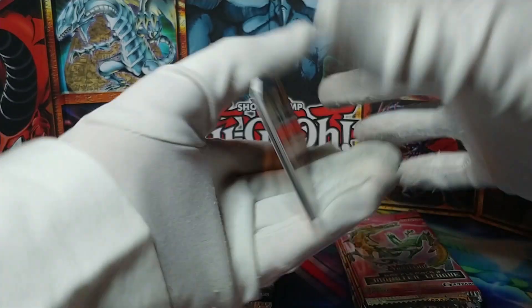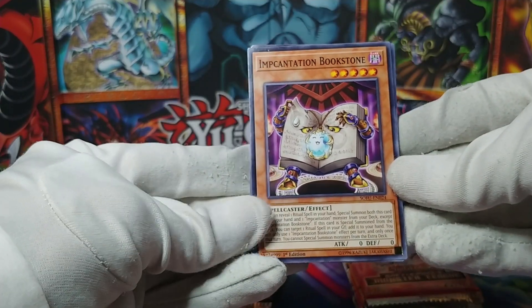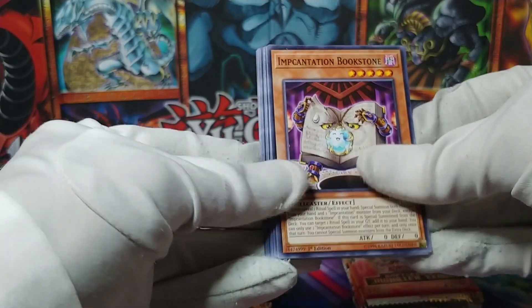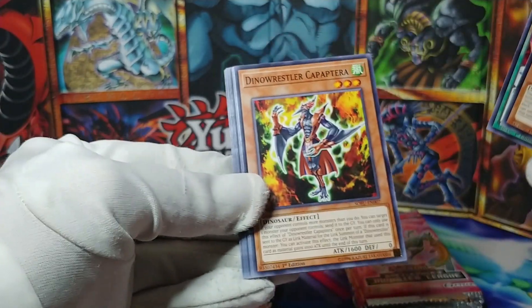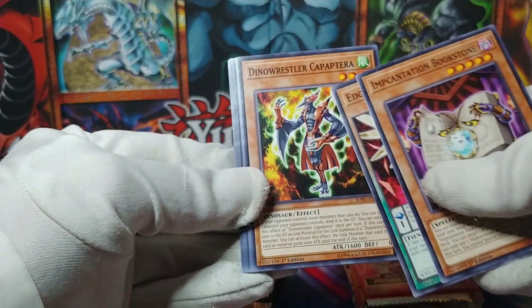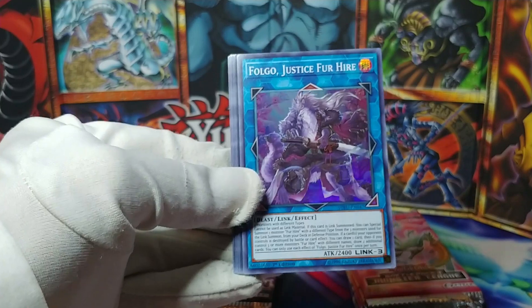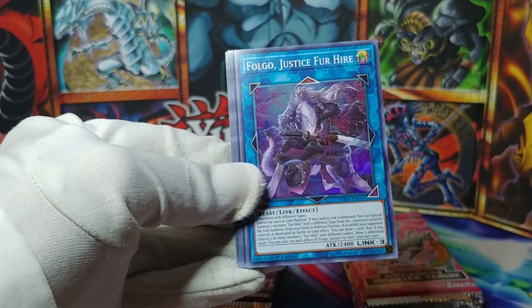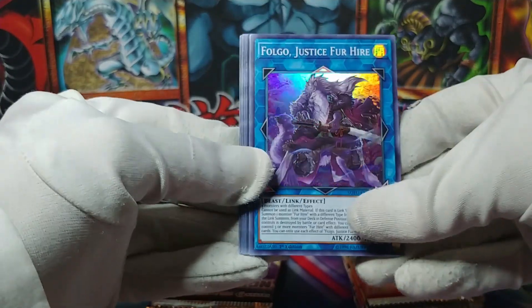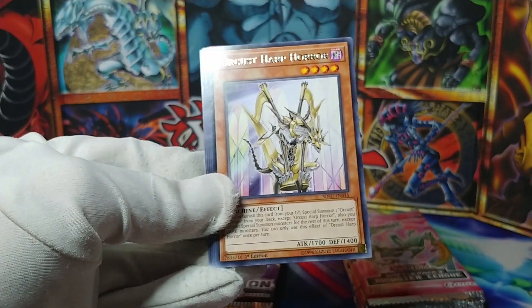I don't even know what to expect from Soul Fusion. Impcantation Bookstone, Edge Imp Cotton Eater, Dinowrestler Capestriker, and a super rare Full-Go: Justice for Hire. Is this one of those sets with a super rare in every pack? I guess we'll find out.